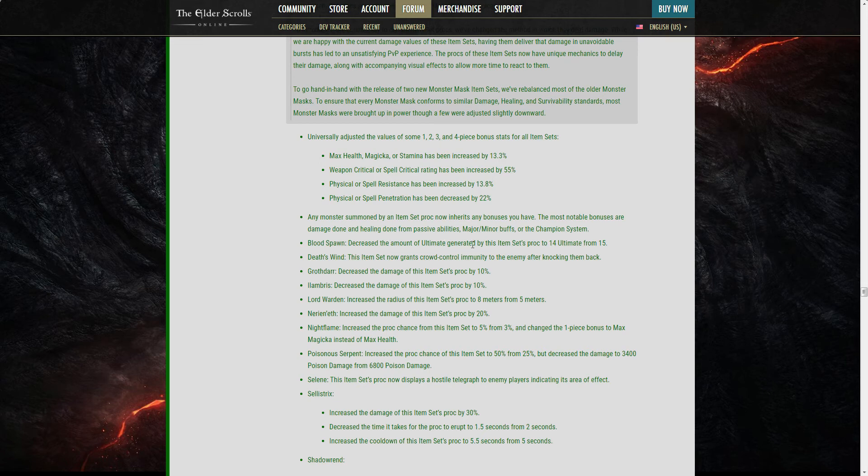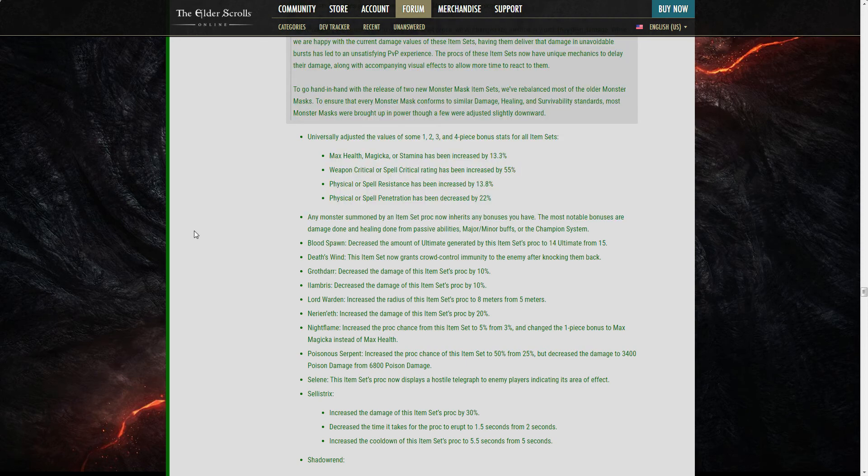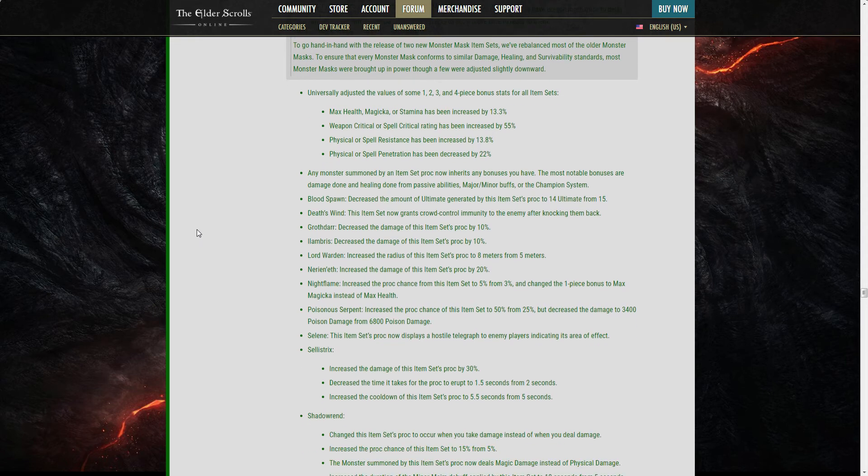Bloodspawn: decreased ultimate generated by proc to 14 from 15. What a change — it barely procs in PvE anyway. I've done fights where Bloodspawn didn't proc once, and you nerf it. One less ultimate every time it doesn't proc is meaningless — this set needs a buff, not a nerf.